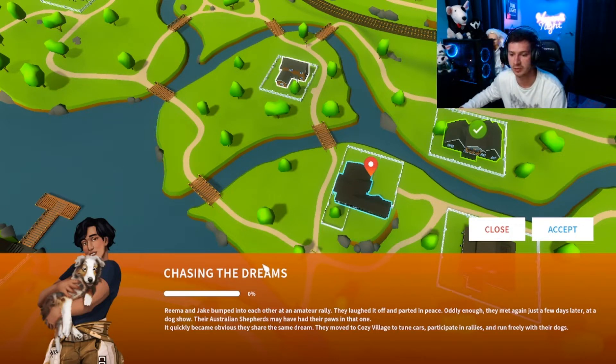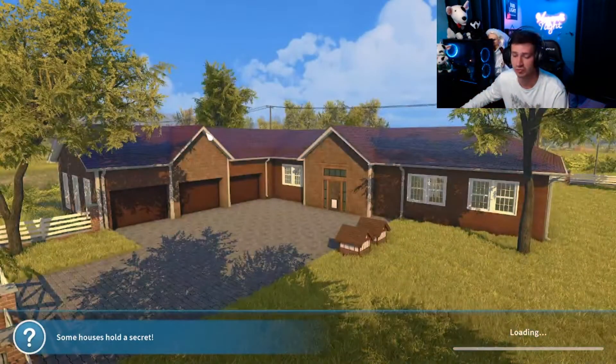Rima and Jake bumped into each other at an amateur rally. They hit it off and parted in peace. Oddly enough, they met again just a few days later at a dog show — their Australian shepherds may have had their paws in that one. It quickly became obvious they shared the same dream: they moved to a cozy village to tune up cars, participate in rallies, and run freely with their dogs. So let's clean up this house and jump right into it.